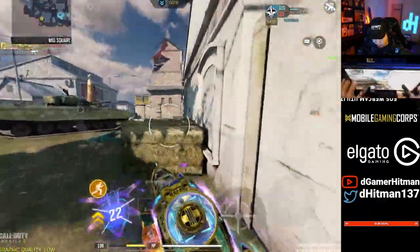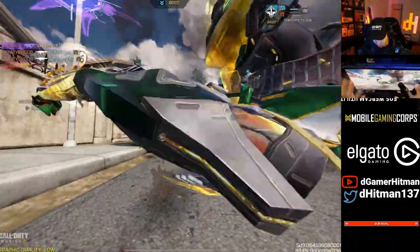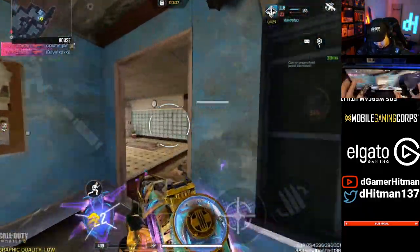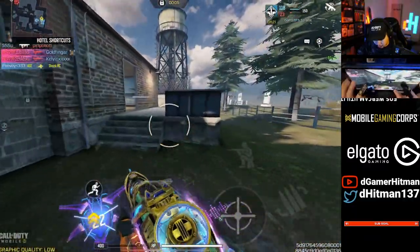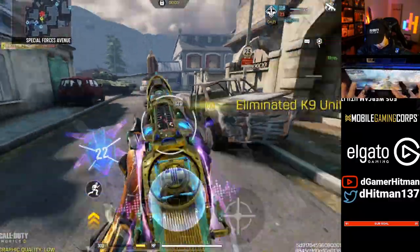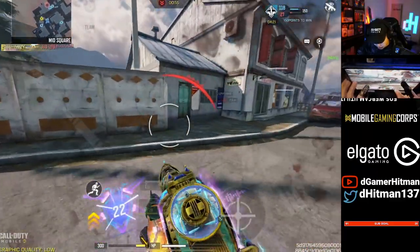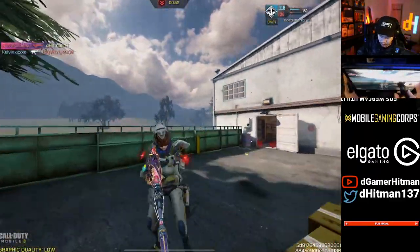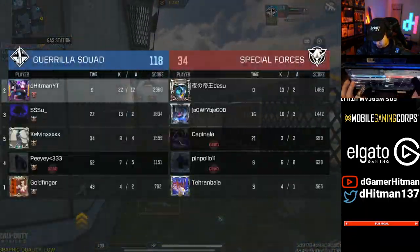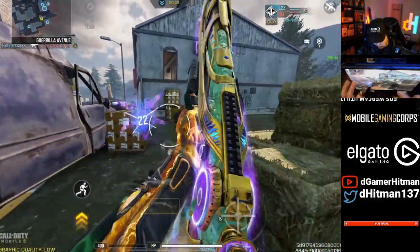That was some pretty bad sprinting — reload speed or something. I don't have the stim shot here. Hardpoint lost. Hardpoint identified — teammate gets the kill, capture the objective. We're gonna hit the short rotation. We got the dog! He was holding me there, he's gonna hit the rotation. Teammate got this guy — you love to see it. Can I push from here?